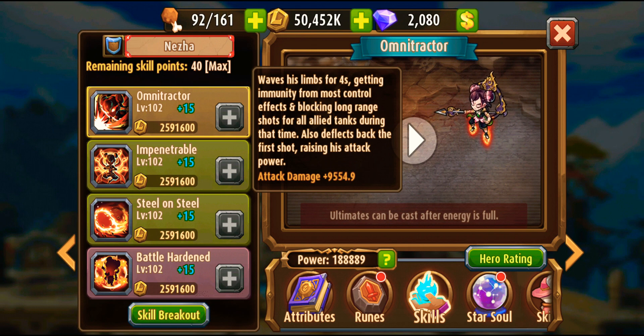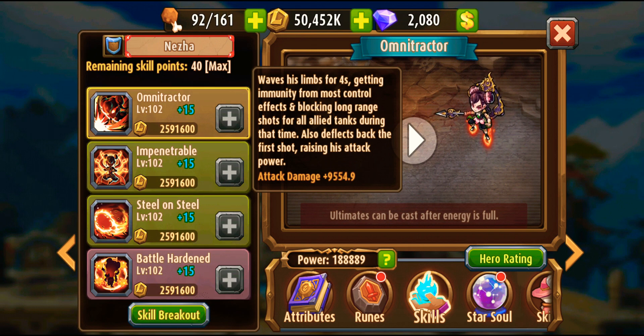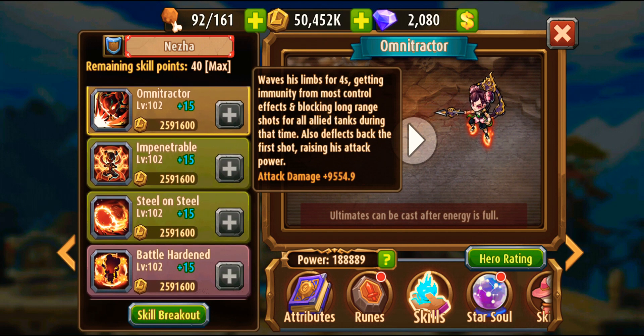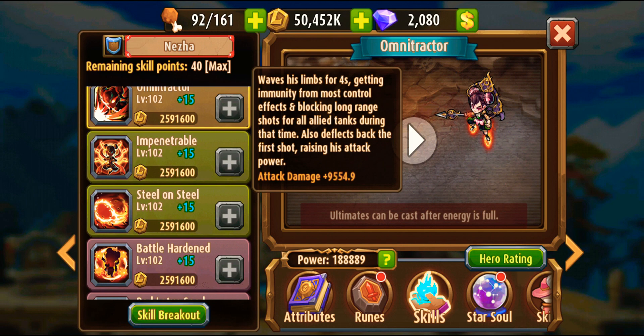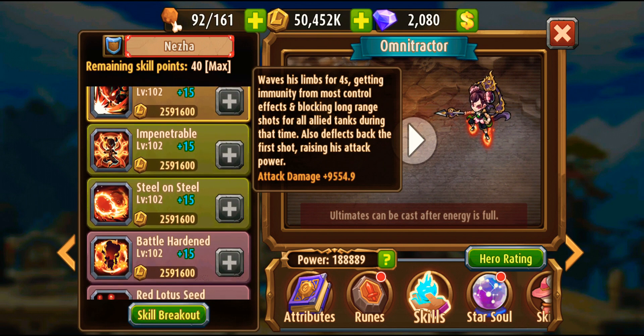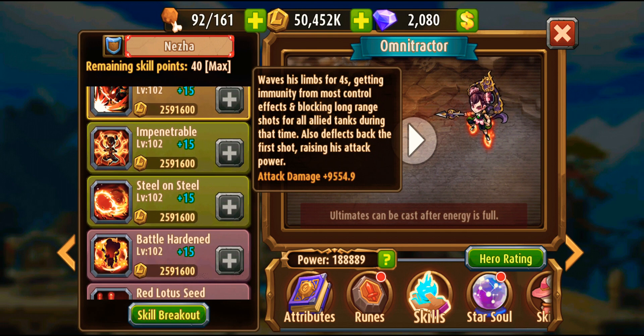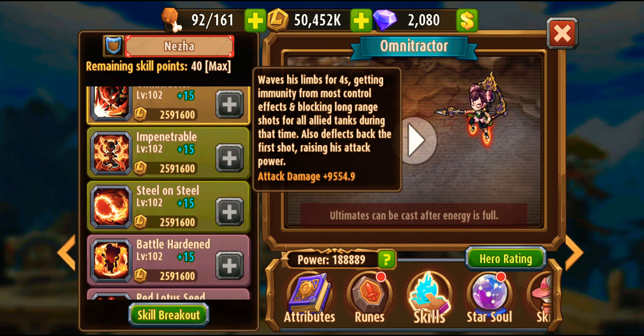Her second skill waves her limbs and ignores certain actions. Most importantly, she gets immunity from control effects and blocks long range shots for all allied tanks. So she performs better with a tank partner. I'll show you the best player using her in our server - he's actually making the best use of her.